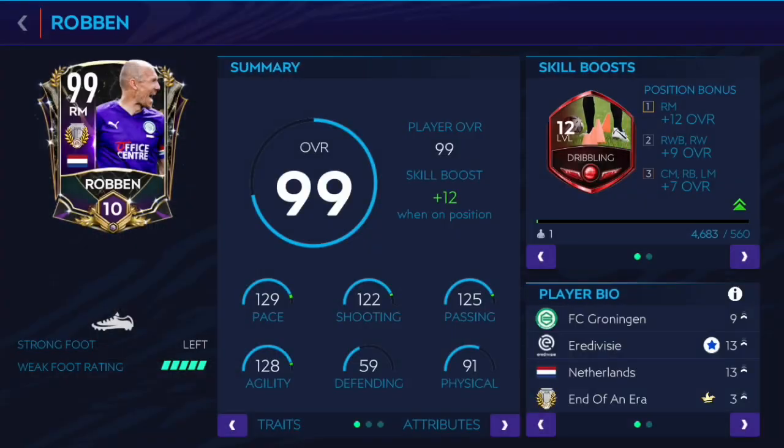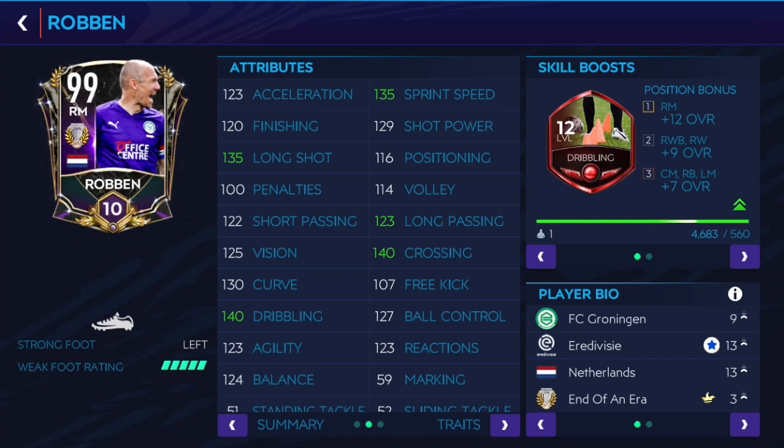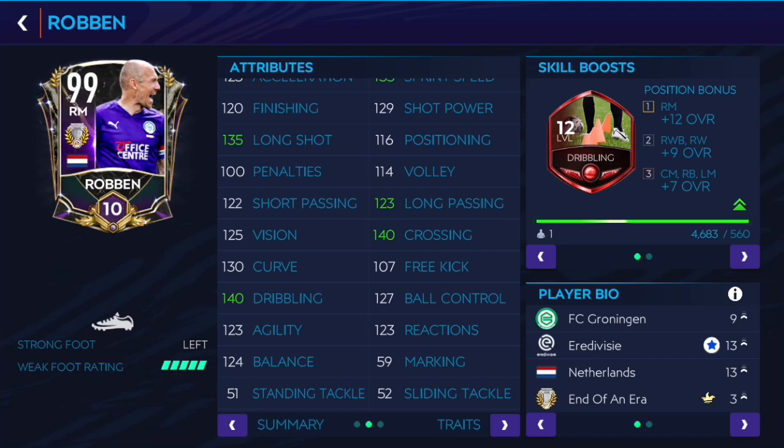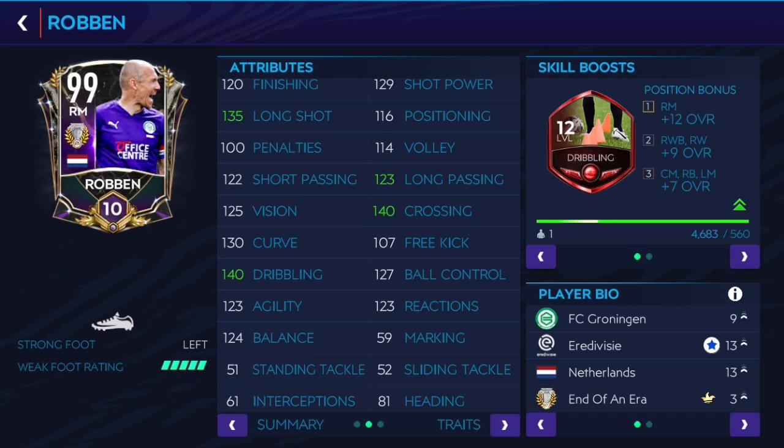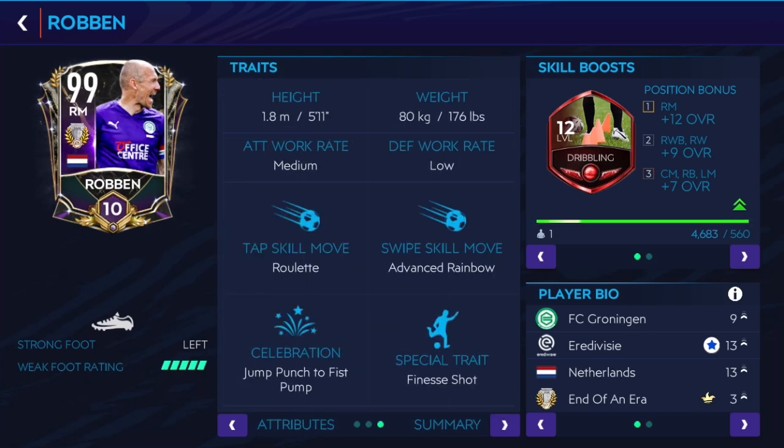Let's take a look at his stats. He's got 129 pace, 122 shooting, 125 passing, 128 agility, 91 physical - fast and direct of course. Dribbling skill boost 135, sprint speed which is great, 123 acceleration which is decent, 129 shot power, 135 long shot, 140 crossing - so for cross bombers this will be a great card.